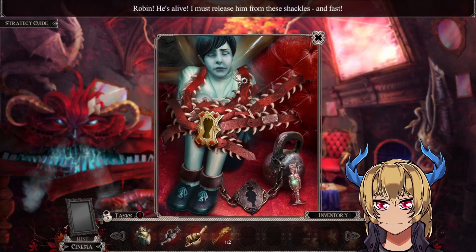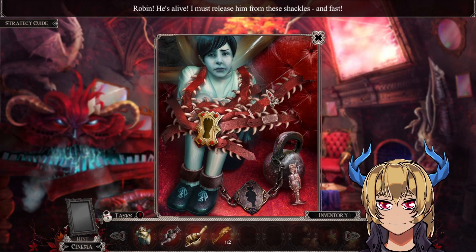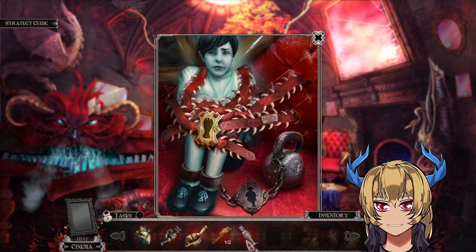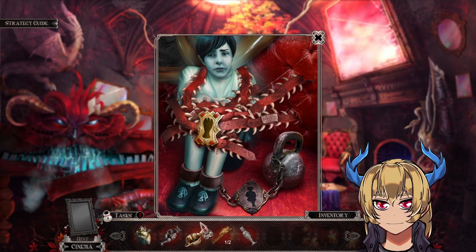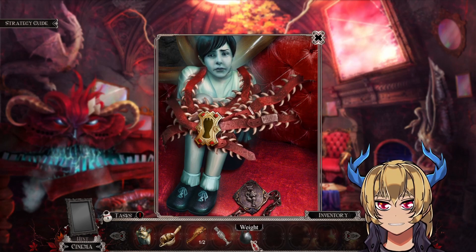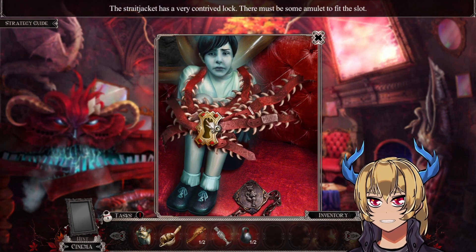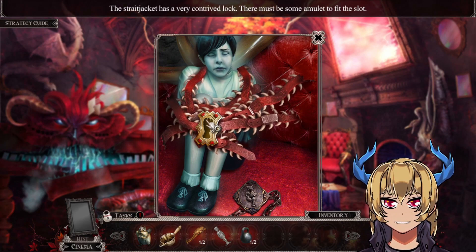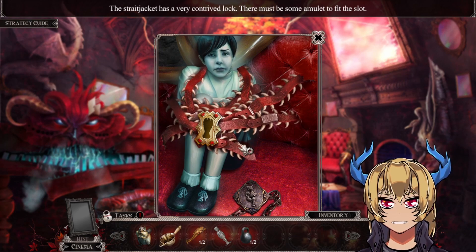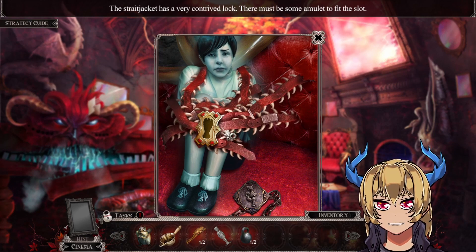Gotcha! Robin — he's alive. I must release him from these shackles and fast. That's a tin soldier. That's one out of two weights. The straitjacket has a very contrived slot — there must be some amulet to fit it. Yeah, that's the angel amulet.